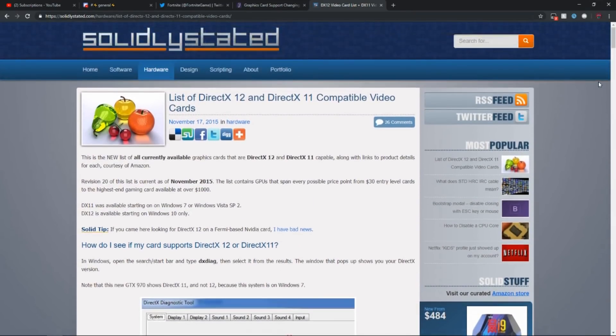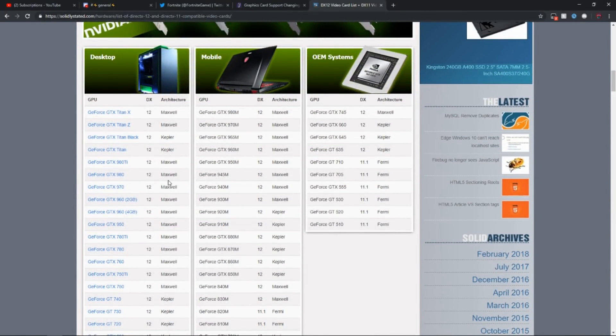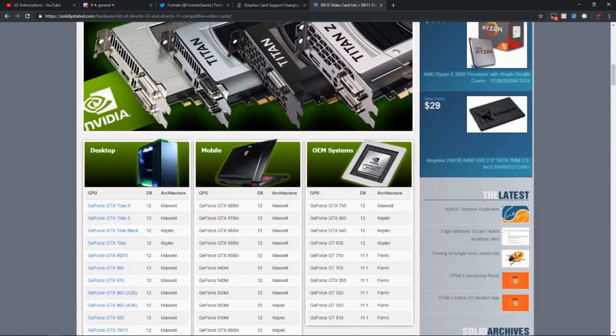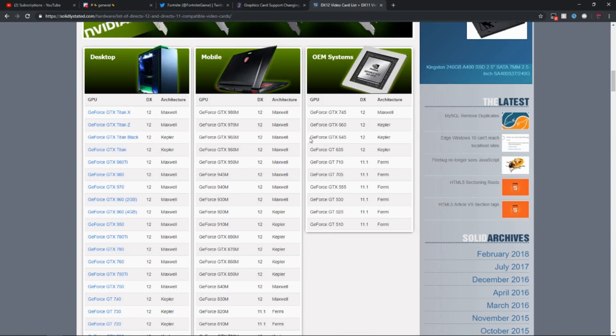Just make sure you have the right graphics card. The reason I'm showing this is because some people might not be able to afford a GTX 1080 or GTX 2080 Ti, but you can still buy a low-end graphics card like a GeForce GTX 950 — something that will be able to run Fortnite well.